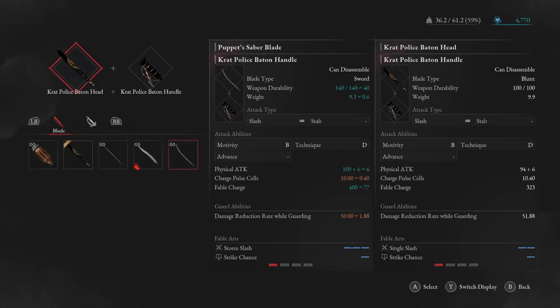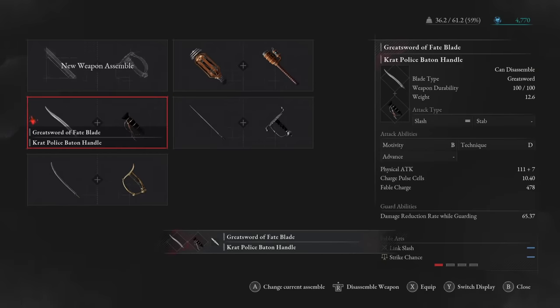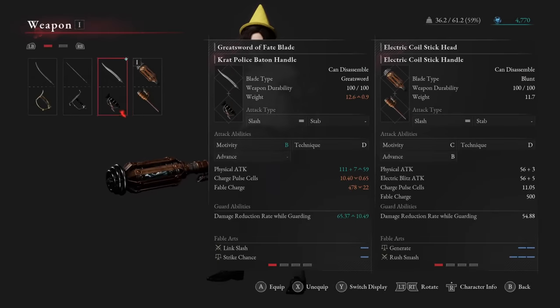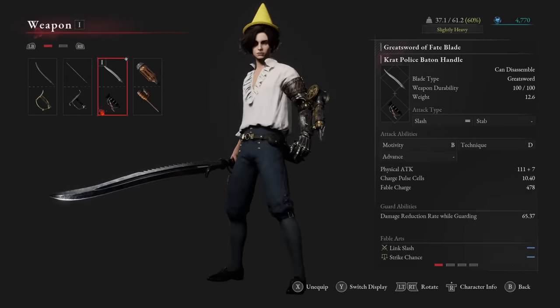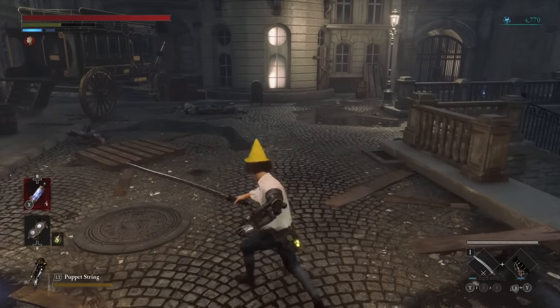That system is definitely a bit daunting at first, but the simple way to think about it is the handle defines the majority of the weapon. The handle defines the moveset — the animations you do with each of your inputs — and it also defines how the weapon scales with your stats. The blade part decides the base damage that factors into the scaling, and it also decides the reach of your weapon. A big sword will of course reach farther than a small mace, and it also decides your damage type — slashing or blunt — which does different damage to different types of enemies.